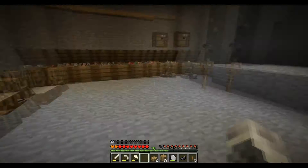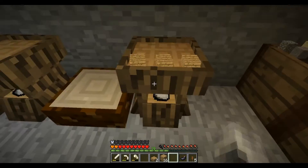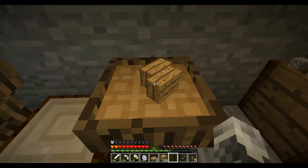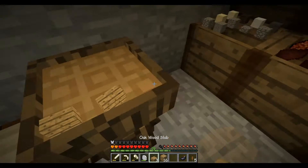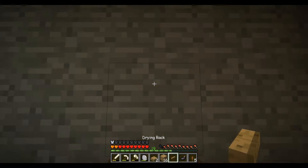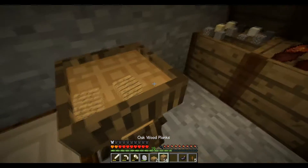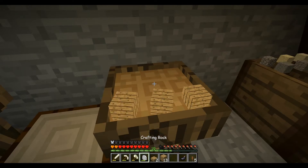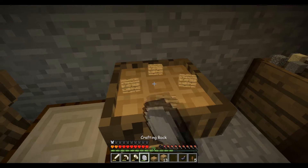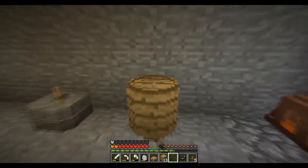I can also make an oak barrel lid, which I shall make — I imagine so you can carry your barrel. I can't make these yet — I just made another drying rack by accident. There we go — looks kind of like a shield, but it's an oak barrel lid.